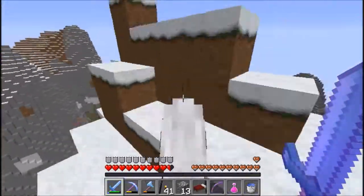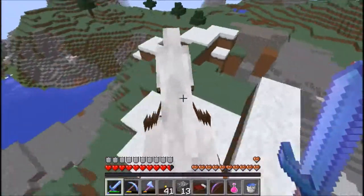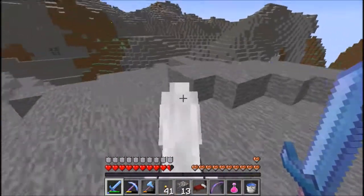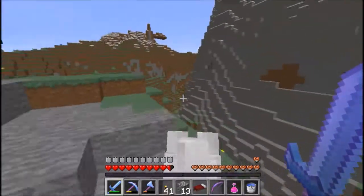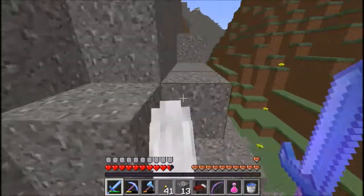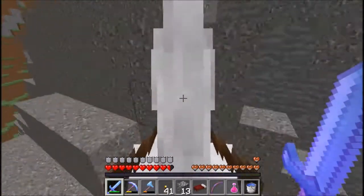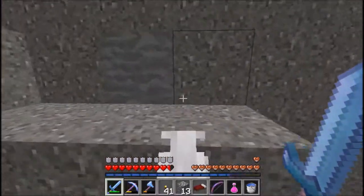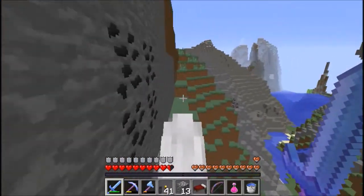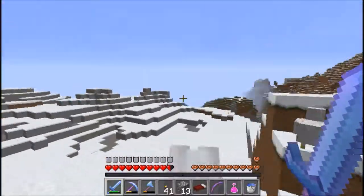Now we've got insane extreme hills — probably extreme hills plus or something ridiculous. I don't know why half the area near my house has those. So if I ever want to go exploring to find other stuff, I'll have to go in the other direction — farther than the 2,000 blocks I already went — which is a bit ridiculous. Or maybe even go through the ocean, but then I can't take my horse, which would be annoying. I'll have to decide what to do. For now I'm going to keep heading this way, but the land seems to be forcing me back home.